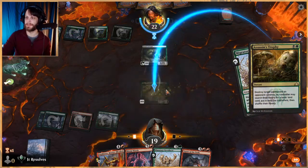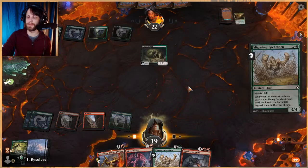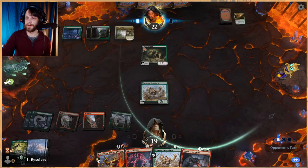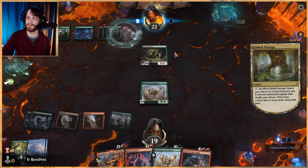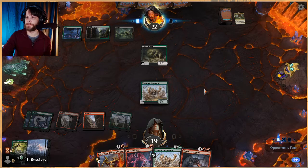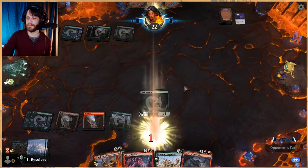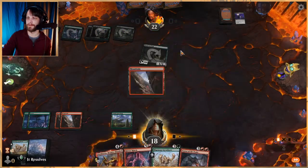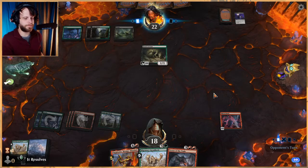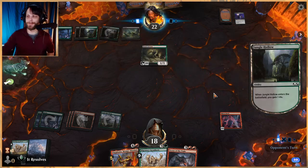Azusa is one of our proxies we've previously made. If you're interested in picking one up you can through our Patreon — the link is down below. We're doing an okay job of staving off major attacks — they don't have a lot to attack with. Let's just drop Mirror March — we have the opportunity. Next turn we can Terror of the Peaks and see if we get a lot of copies or no copies. Chances are we'll get no copies, but that's okay.